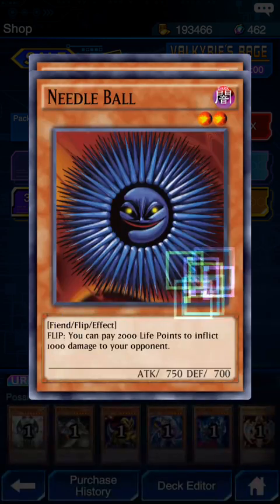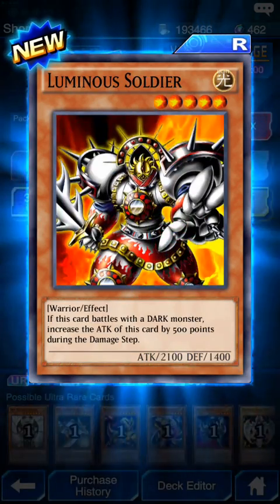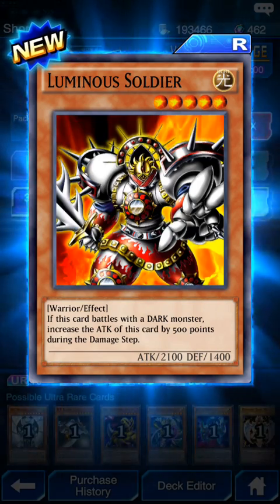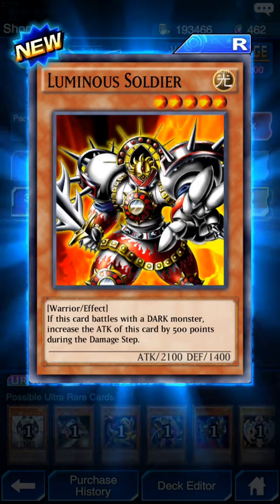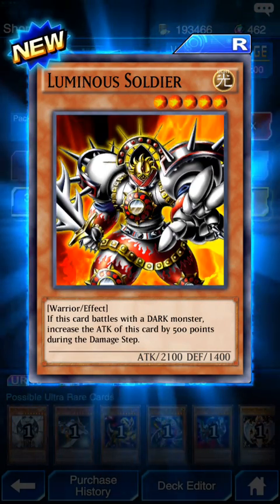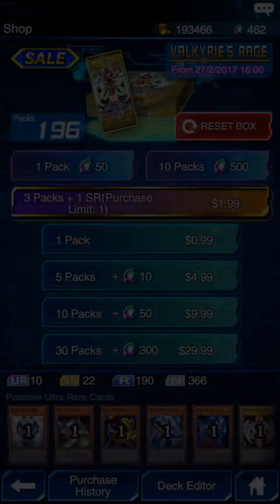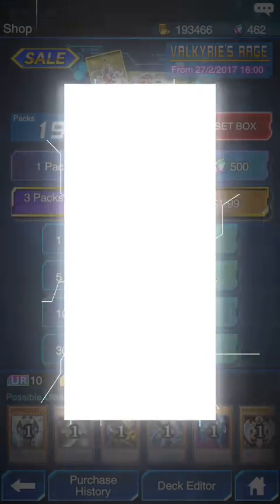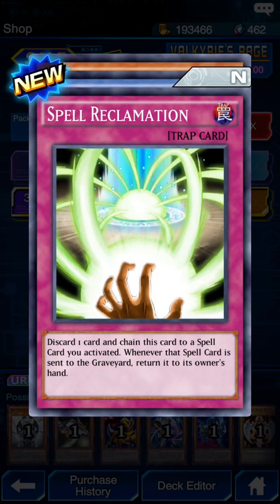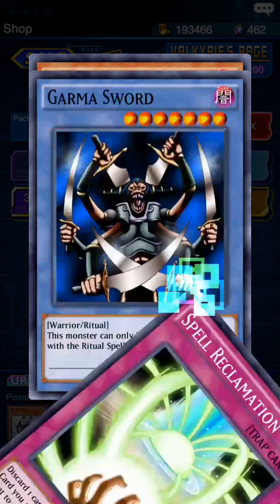Will Tell Crow, 1650 attack - that's good, I already have that. Luminous Soldier: if this card battles a Dark monster, increase the attack of this card by 500 points during the damage step only. So if that's a Dark monster it gets a 500 boost. Spell Reclamation: discard one card, chain this card to a spell card - when the spell card is sent to the graveyard, return it to its owner's hand.